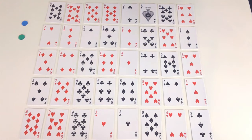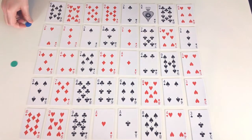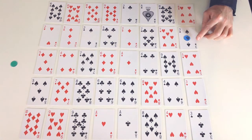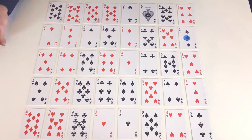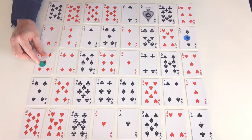Each player decides which suit they're going to flip over. So let's say blue decides to flip over hearts and green decides to flip over spades. Next the players decide where to start from. You have to start anywhere on the edge and you're not allowed to start on the suit that you're going to flip over. So blue is going to flip over hearts and blue is going to start from the 3. Green is going to flip over spades and they decide to start from the 5 of diamonds.